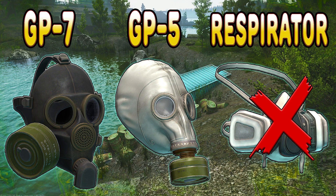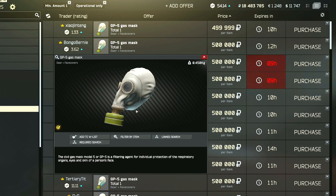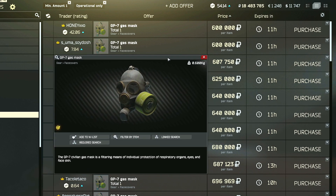Before you go to Customs with the intent of doing this task, it is important to note that you will require a gas mask to be able to go into the poison area without taking any damage. The masks that will work to keep you from dying are the GP5 and the GP7. The flea market is definitely taking advantage of this task being added — the inflation on these two items is wild, with the GP5 being around 400k and the GP7 being at 600k at the time of this video.